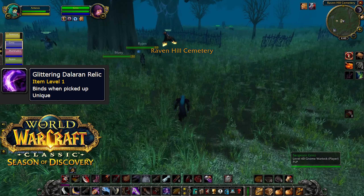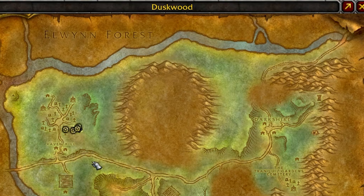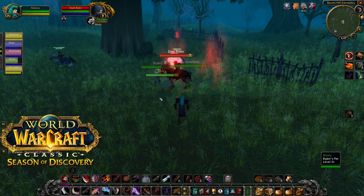Next up on the list is the Glittering Dalaran Relic. To get this one, you're going to have to head to Duskwood. In Ravenhill Cemetery, just northeast of Ravenhill and southeast of the cemetery, there is a set of trees. Just hang out in this area until you get that buff.